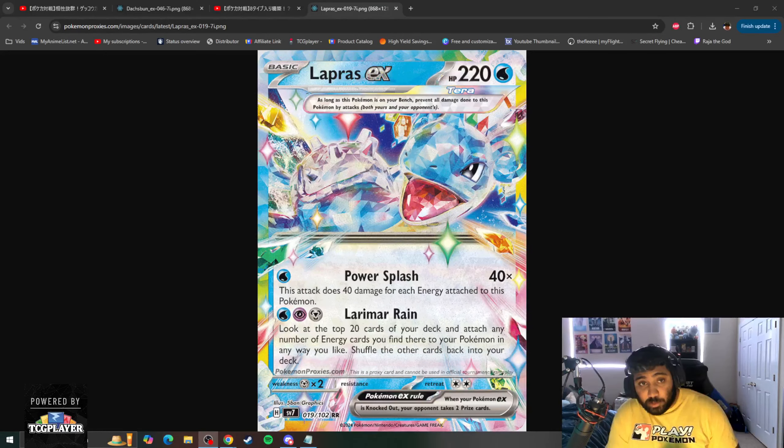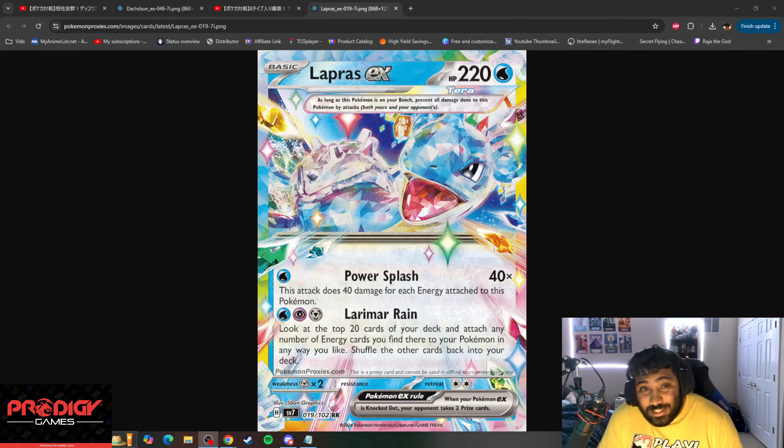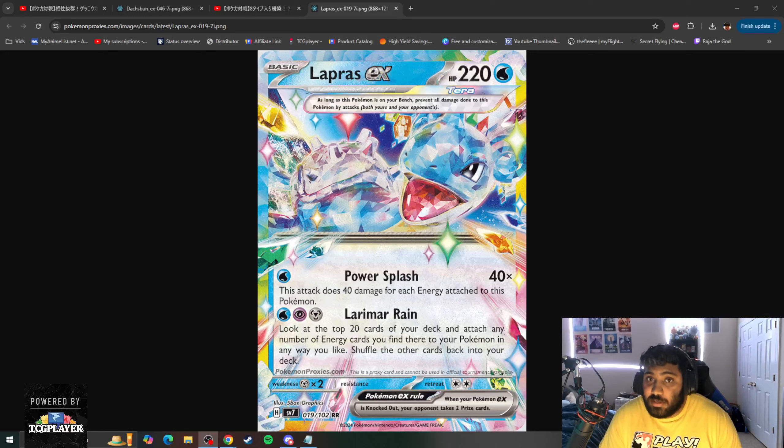Another day, another Japanese card we're going to be looking at that's going to be making a splash in our new format coming up in Stellar Miracle. My name is Rahul and today we're going to be talking about Lapras EX, one of the new Terra basic Pokemon coming out in the Stellar Miracle set in September.